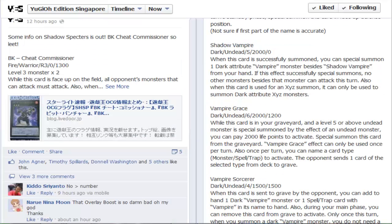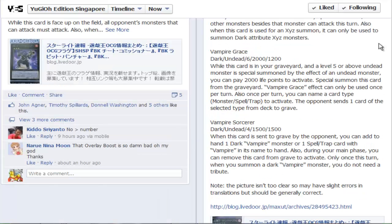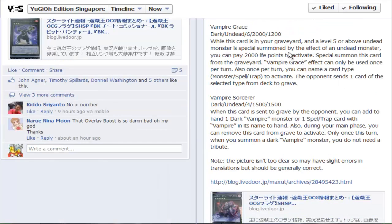Next up is Vampire Grace. While this card is in your graveyard and a Level 5 or above zombie monster is special summoned by the effect of a zombie monster, you can pay 2,000 life points to special summon this card from your graveyard. You can only use this effect once per turn. Also, once per turn, you can name a card type — normal monster, spell, or trap — and your opponent sends one card of the selected type from their deck to the graveyard.